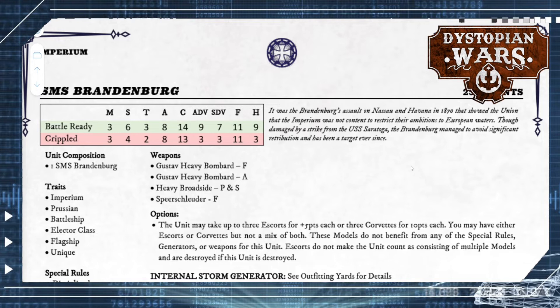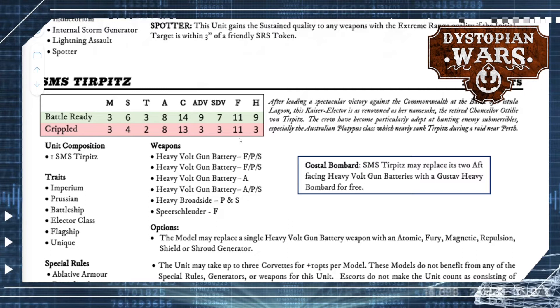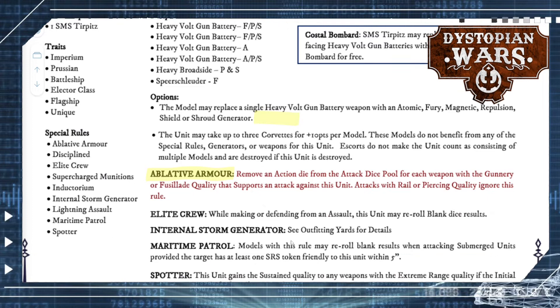The SMS Brandenburg: don't take it. It has a Gustav Bombard aimed to the back and one to the front — you'll almost never get it in a fire position to use both. The Tirpitz is also one I would never take — you're stuck without options, can't swap for Volt Guns or Atomic ones with a point reduction, and I fail to see the value compared to just getting a regular Kaiser. It's 10 points more than the other one while bringing very little.